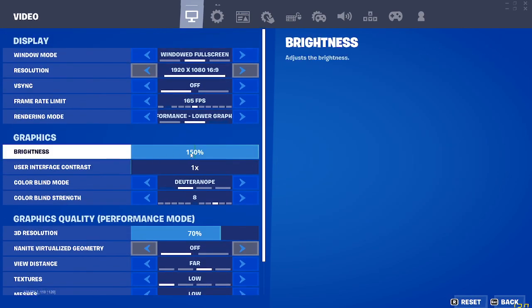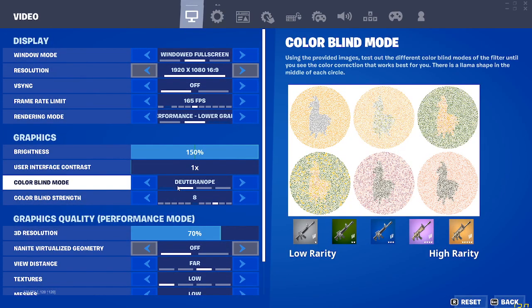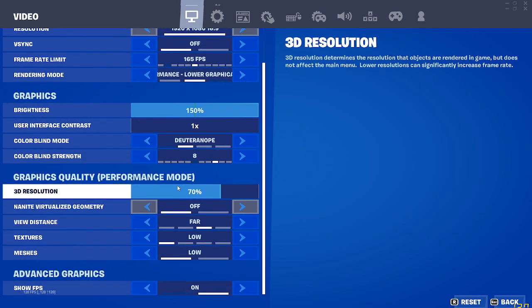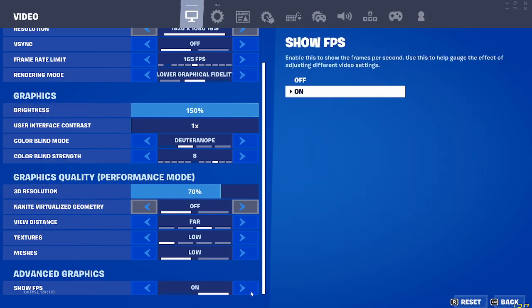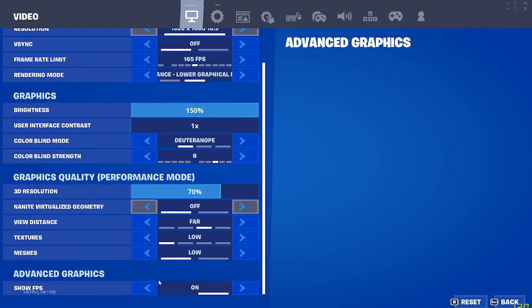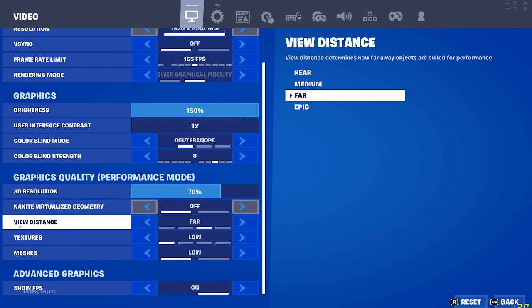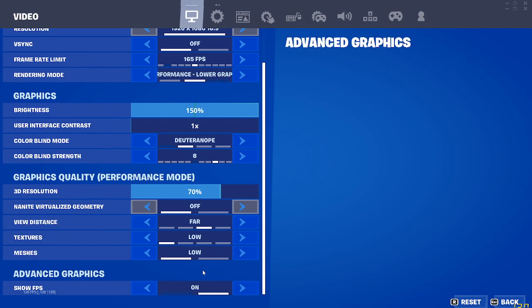I like brightness 150 because it just gets rid of a lot of shadows. Even though I have shadows off, in a forest it's sometimes really dark. View distance has to be high — I put everything to low except for view distance because it's just better.